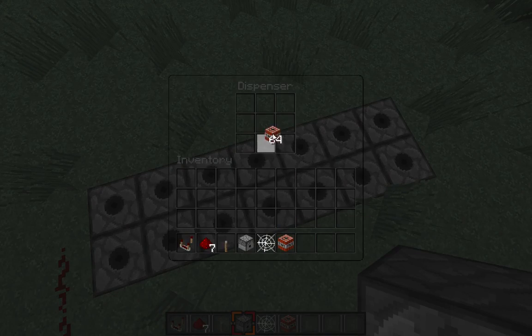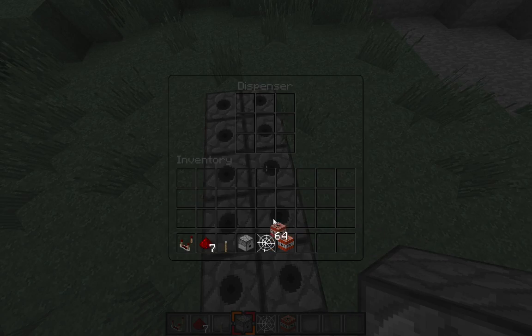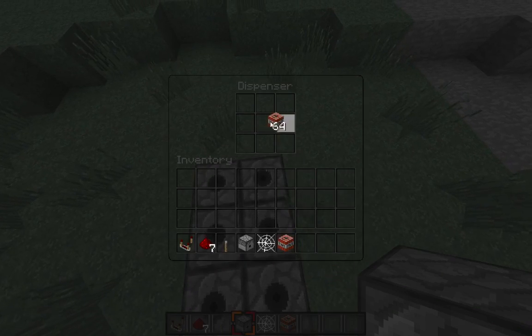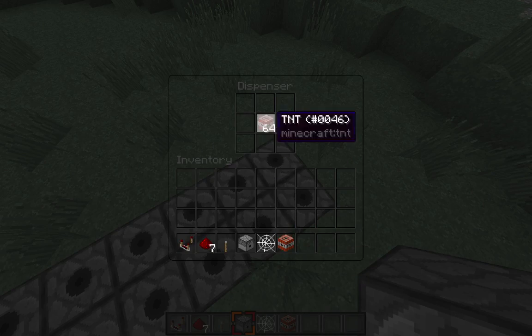Put cobwebs on top of them. What that does is it suspends, like, a transparent block between it, and it gives it a bigger blast radius compared to if you don't do that. But you don't have to do that — this is still going to do a metric ton of damage to land around it.